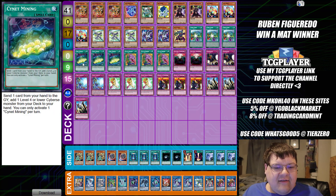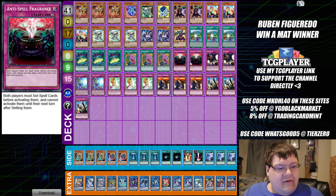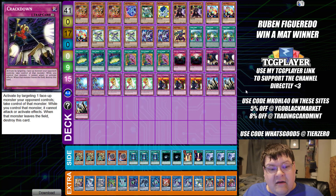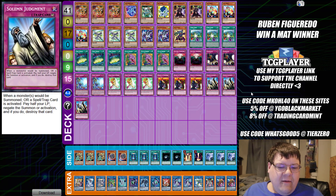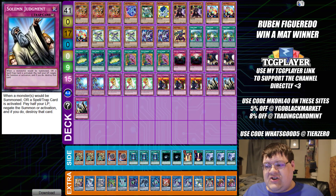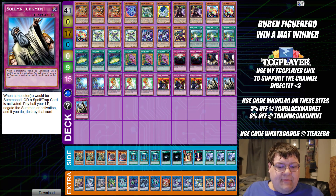We have triple copies of Sinet Codex, triple copies of Sinet Mining, triple copies of Pot of Desires, two copies of Anti-Spell Fragrance, two Crackdown, two copies of Sinet Conflict, triple Grand Horn of Heaven, triple copies of Rivalry, and triple copies of Solemn. We're just a back row control deck that makes a big board — that's pretty much how this works.